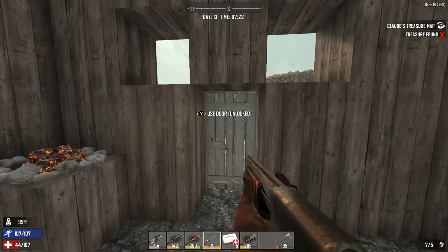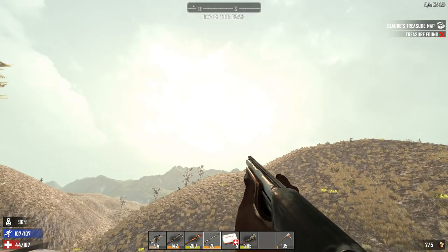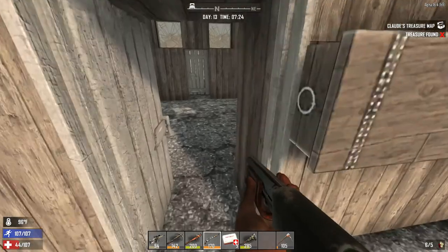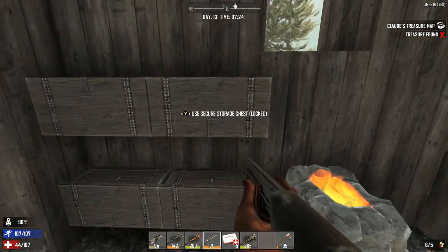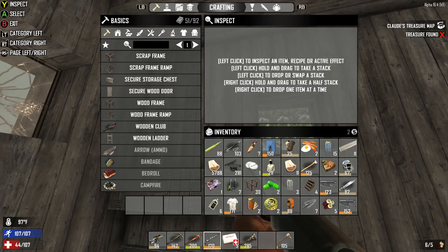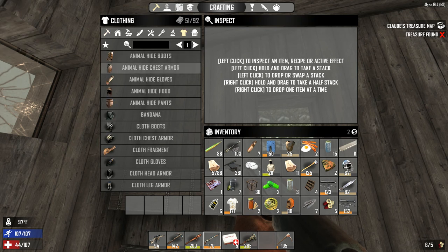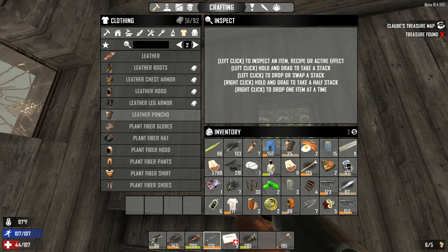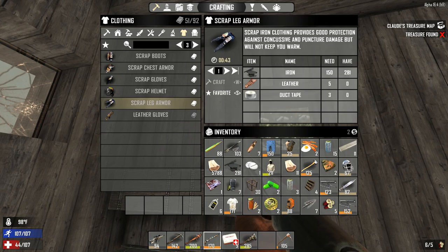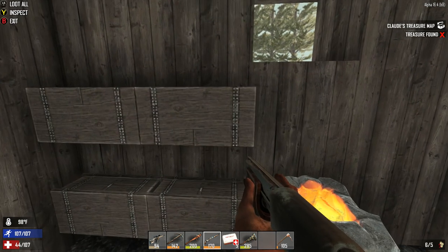We just got to get some things done before this horde night. I want to make some armor today. So to do that, I need a workbench I think. Let's check it right here — clothing, armor. I can make leather armor and I can make scrap iron armor. I'm going to need some iron, leather, and duct tape. Let's get the items together.